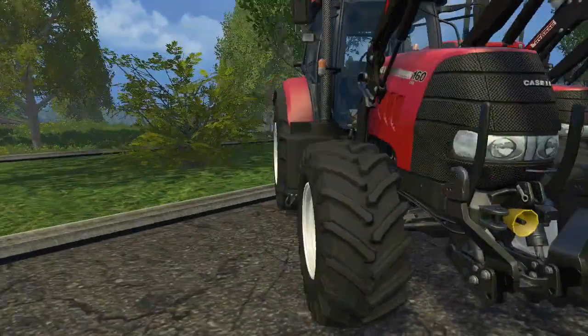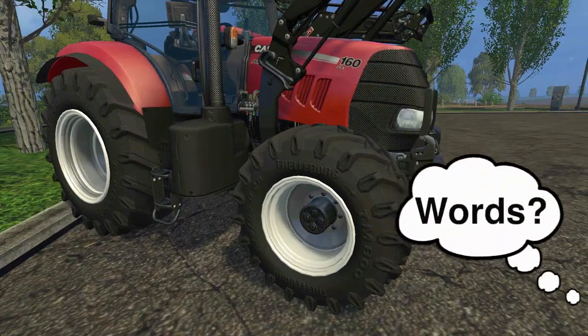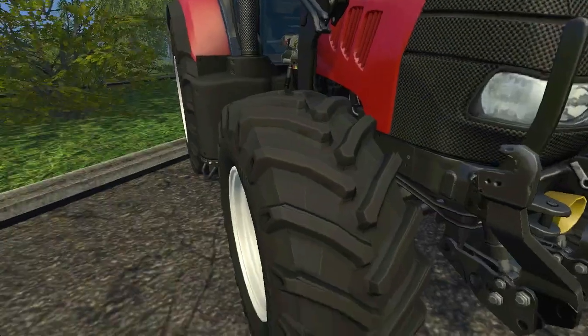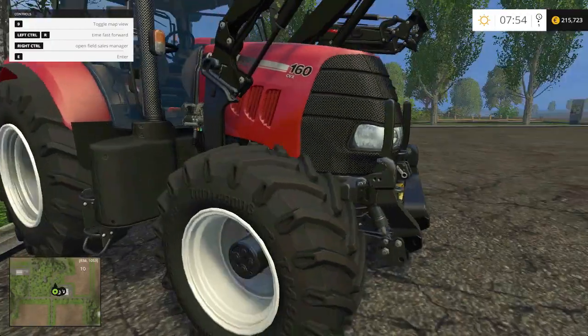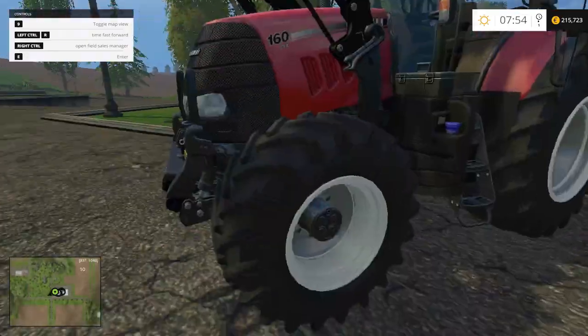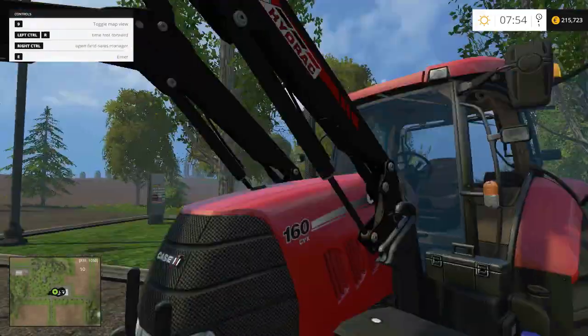This is a Case Puma 160 and as you can see, as of right now the front fenders are missing. But if we walk up to it you can see there's an option to mount them.